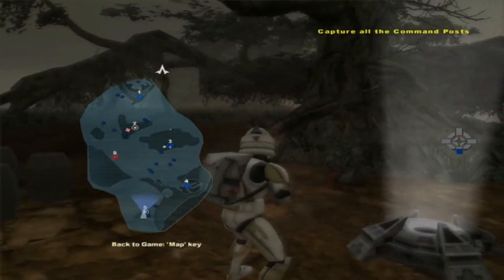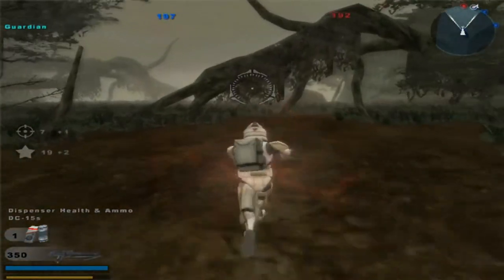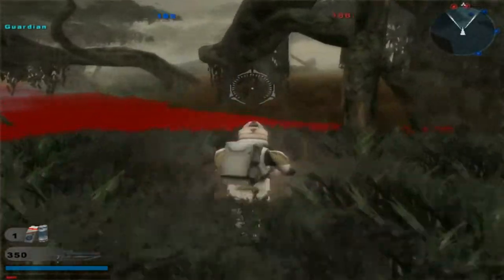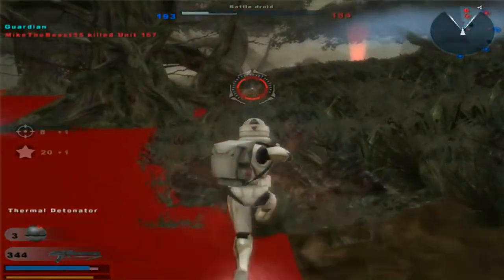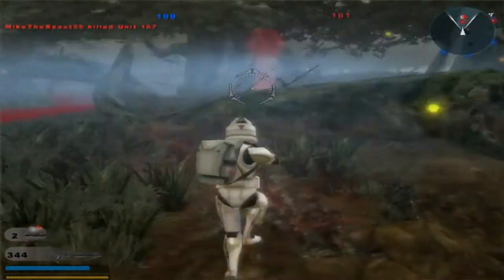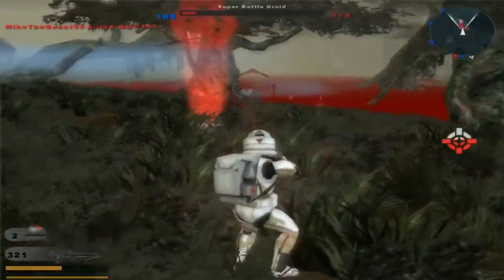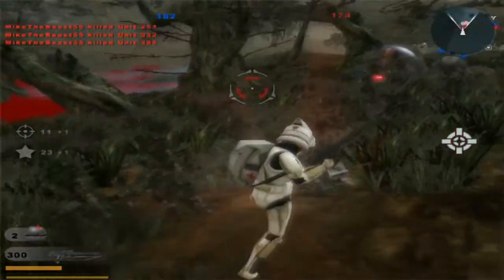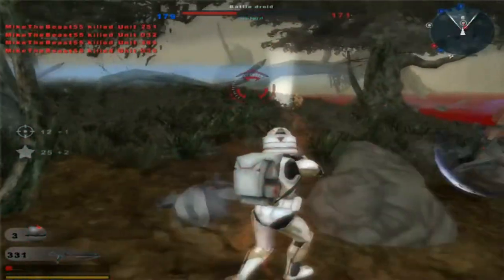A command post has been lost, but not the battle. Oh, they have Droidekas too — I almost forgot about that. They're losing reinforcements, keep it up. I keep forgetting I don't have grenades there. Well, now I do. It's very difficult to shoot these guys — you actually have to aim up a lot more than you usually have to.